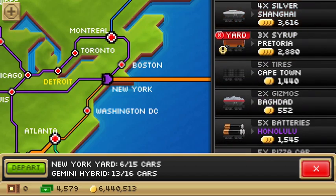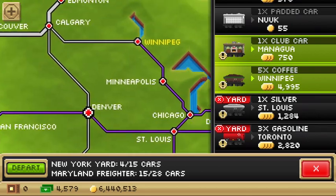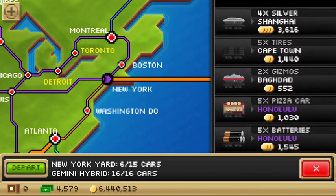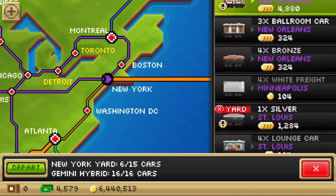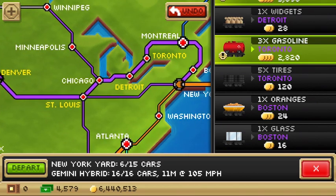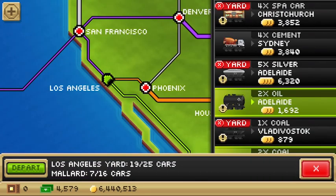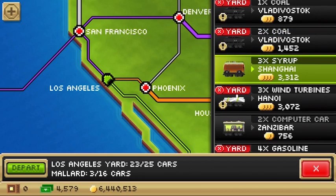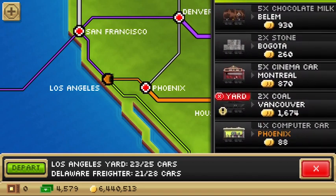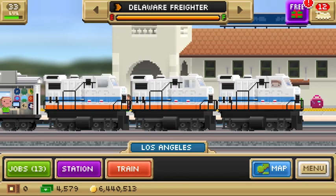I would not recommend this strategy if you have a smaller operation — like if you're still operating in only one or two continents, still expanding your network, and still running steamers or expresses rather than the big capacity freighters. The network needs to be able to handle trains as long as these. That's another criticism I've heard about long trains — that rail infrastructure needs to be able to handle them, and to some extent I agree. You can't have these megatrains running on a small network in one or two continents rather than a multi-million dollar worldwide intercontinental operation.